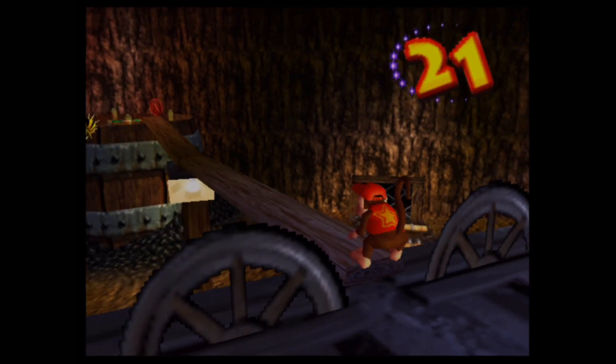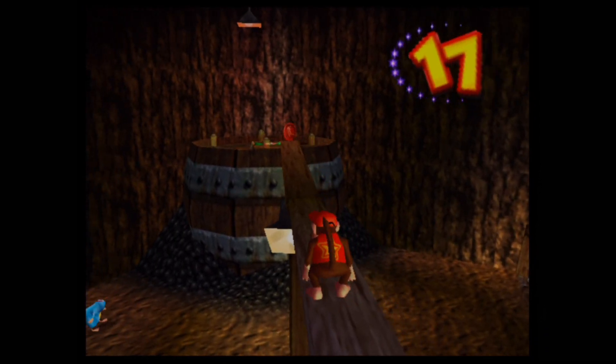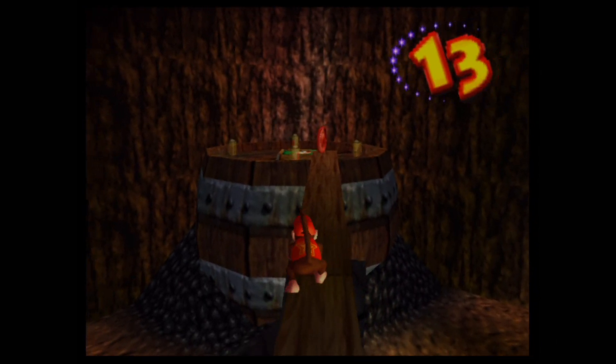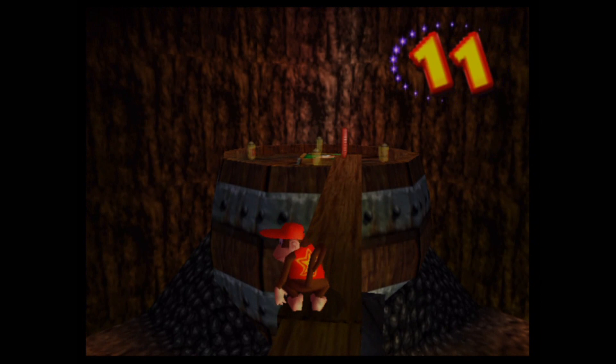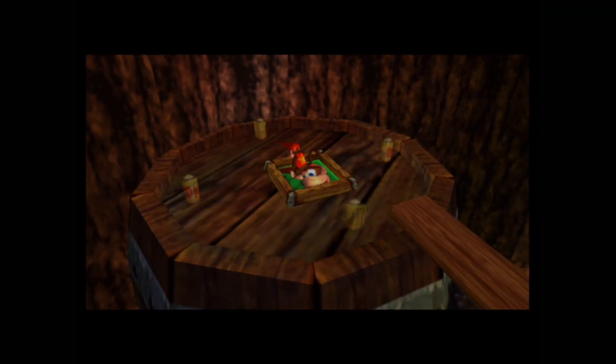This particular section reminds me of a Super Monkey Ball platforming style, except there's no bottomless pit. We just have to tilt the control stick a little bit and not be too hasty. There we go — we've activated the switch.